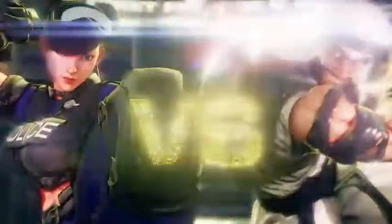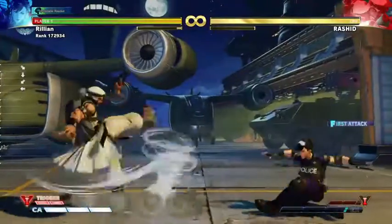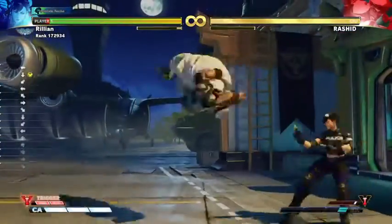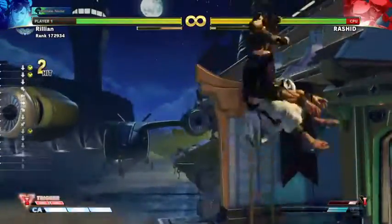If you find it becomes too easy, play it in a lighter stage where it's harder to see the whirlwinds clearly. Hillside Plaza is one of the better ones, Forgotten Waterfall is also useful, and Union Station can be a little helpful. We have a fairly fair view of whirlwinds here and less of a perfect view of Rashid due to the lighting in the stage — trade-offs.